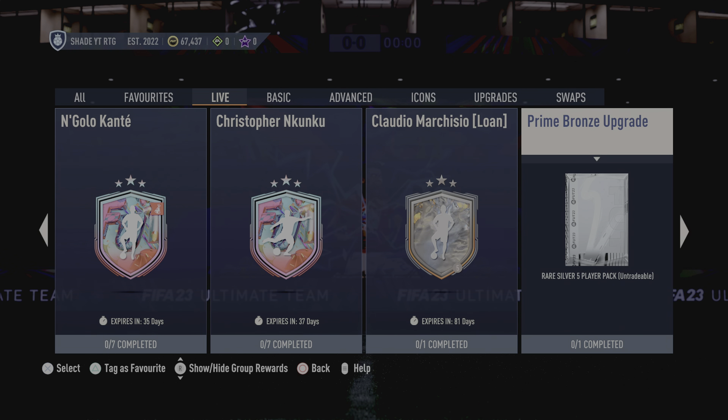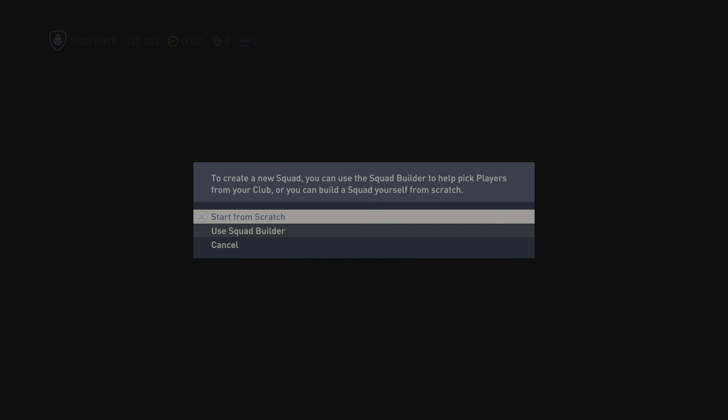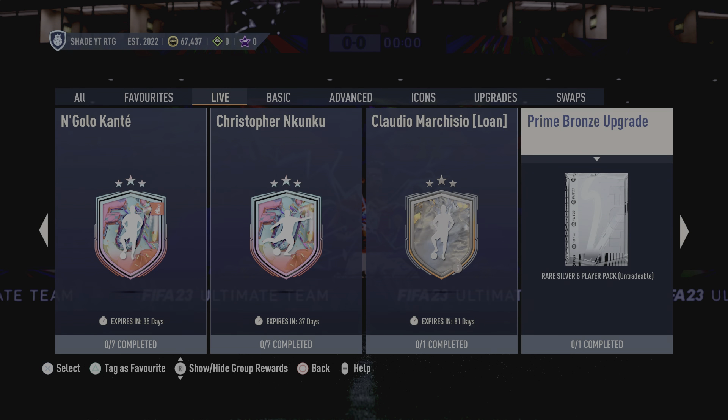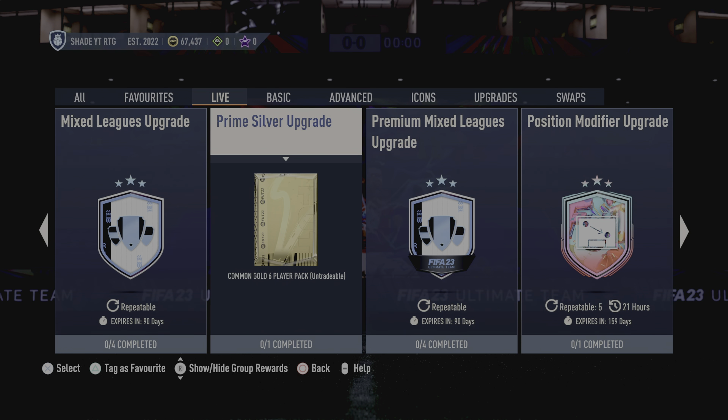If you need silvers, there's a rare silver five player pack which contains just a bronze squad, so yeah that can come in pretty handy. And then we've got the prime silver upgrade which gives you six gold common players.